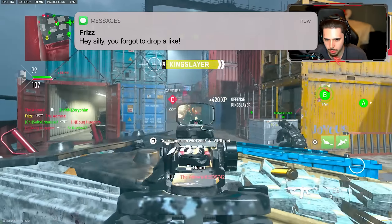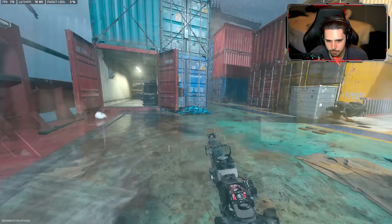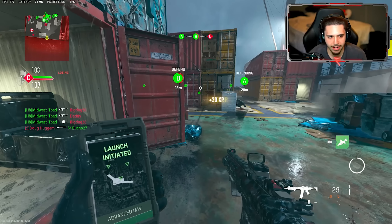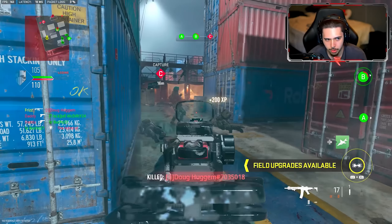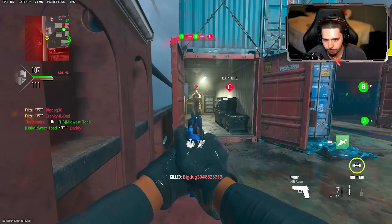Starting off with the first attachment, I have the Slimline Pro optic. The iron sights are clean, but I find the weapon a little bit easier to use with an optic — put whatever you like. The one I'm using is actually free, everyone should have it. I got the Tempest P80 Strike stock, which gives a massive increase in mobility, which is really nice because a lot of these ARs are a little slower. Next, I increase my magazine size up to 45 so I can take out multiple enemies without having to reload.